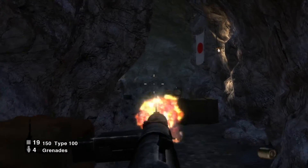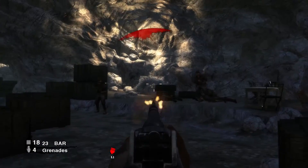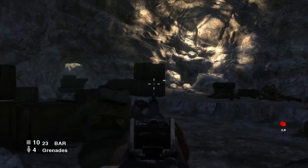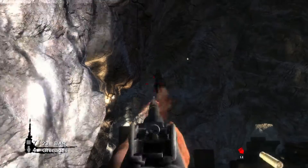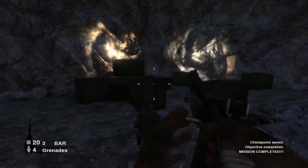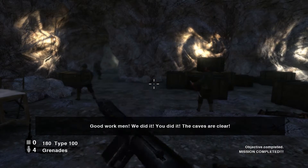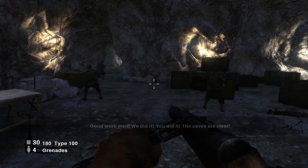Last room here, gonna clear these guys out. And that's it — as you can see, this mission is pretty short. Hope you guys tuned in for the final walkthrough of this series, which will cover the third and final Iwo Jima mission. Thanks for watching, and until next time.